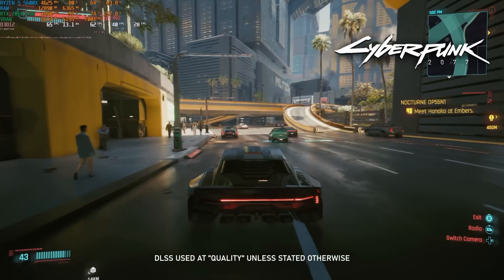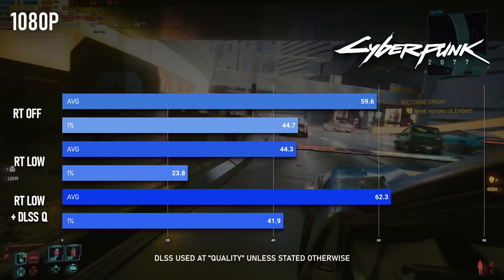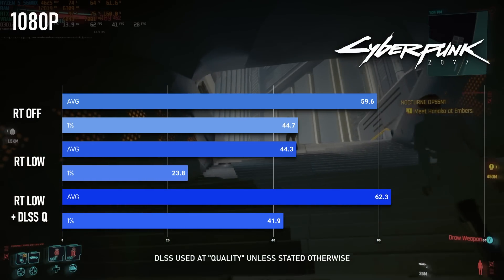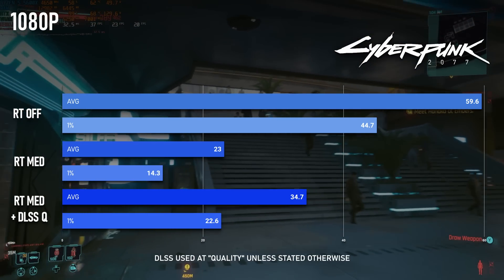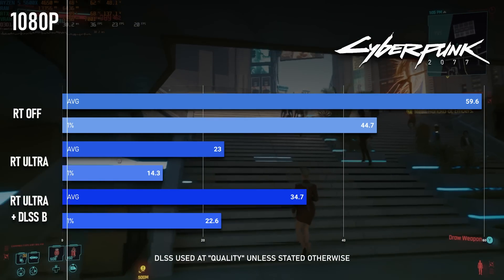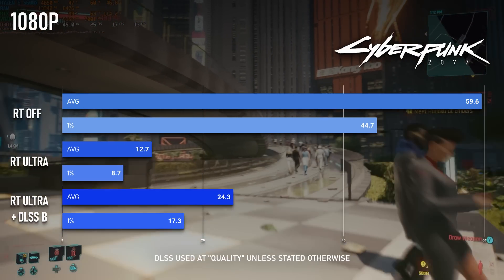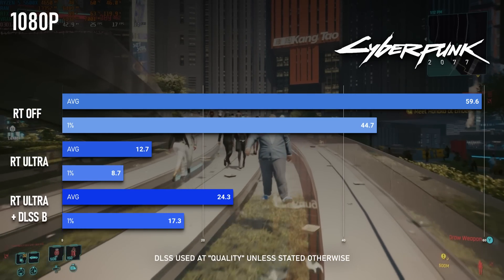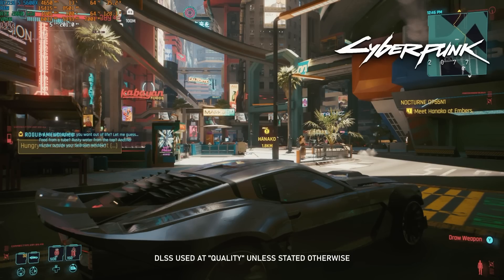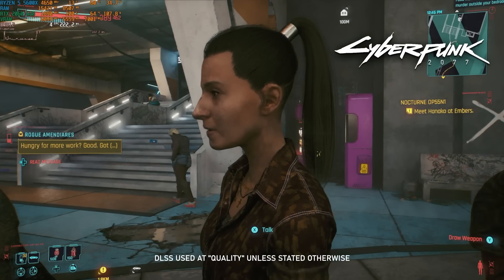Cyberpunk is of course the flagship RT title, so you'd be forgiven for wanting to try it out. At 1080 there are three main presets: RT Low just enables local shadows with the least performance impact — 44fps without DLSS, 62 with DLSS Quality. RT Medium enables sun shadows and medium lighting, but hammers frame rates down to 23 without DLSS and 34 with it. The RT Ultra preset brings full GI and reflections, and only 12fps on average. DLSS Balanced can bring that up to 24, but any lower scaling will have a seriously negative effect on quality for next to no performance benefit. RT Overdrive — well, I didn't really bother testing. I saw 5fps standing still and FSR was never going to fix that.